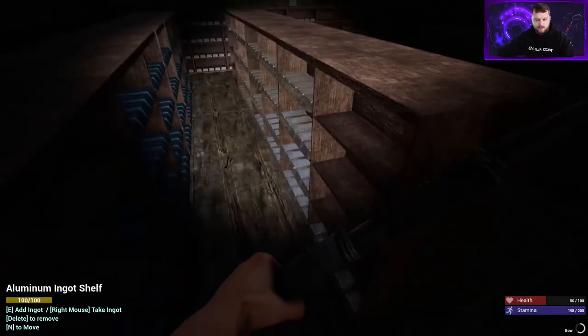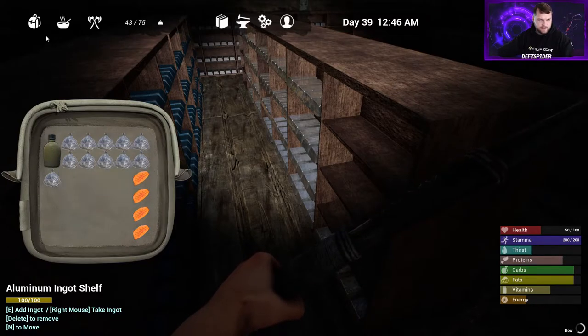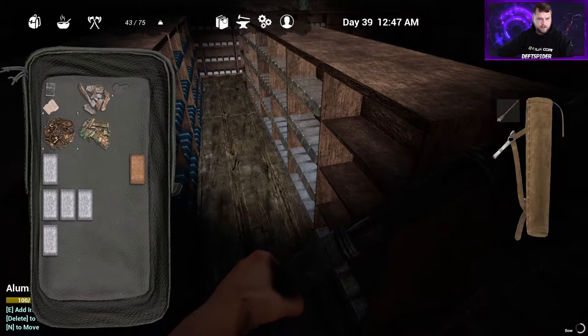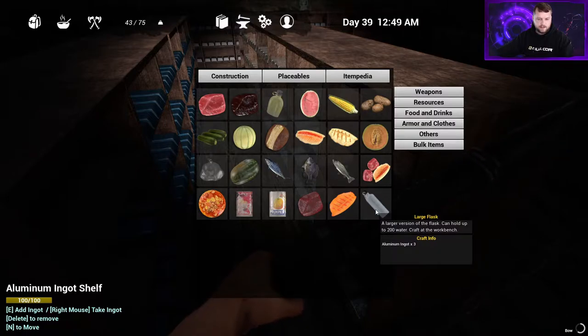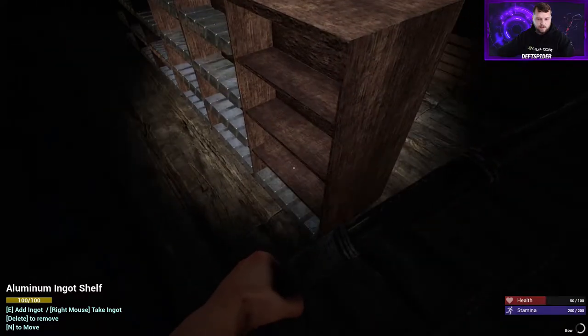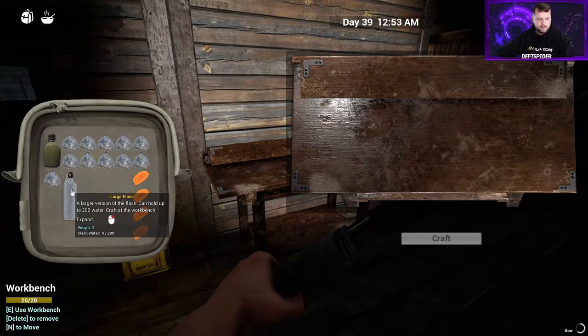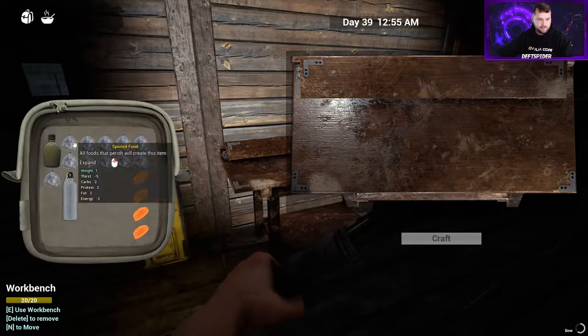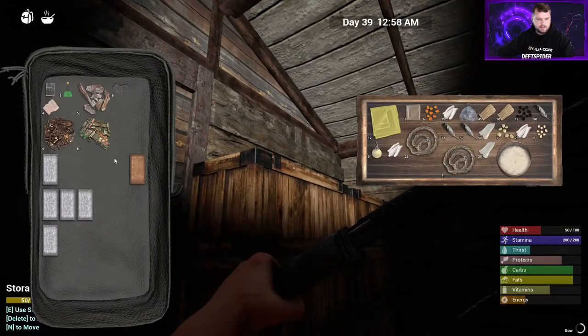One of the next things you're gonna want to make is a better water container - you're all tired of this flask and its 60 water. We'll go to itempedia, food and drinks, look down here - this is the large flask. It takes three aluminum ingots and it's crafted on the workbench. One, two, three - bam, large flask. It holds 200 clean water - life gets easy guys. Let's throw together some biofuel while we have all this rot on us - that's three spoiled food on the workbench. We'll stash that away for now.